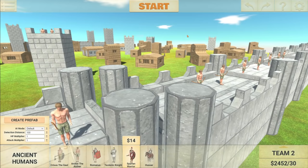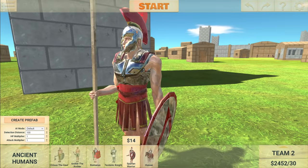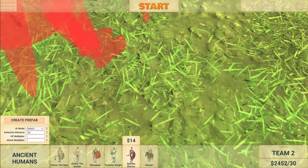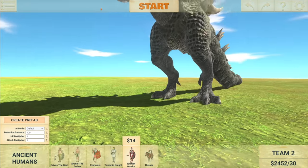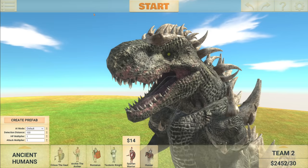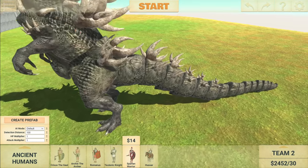Moving on to this new city map right here. We have a bunch of archers and some Spartan warriors scattered around the map because they need to protect their land. But from what, I hear you ask? The brand new Godzilla! He looks awesome, right? And he also has a new plasma cannon head — he looks pretty cool. This is a good-looking Godzilla.